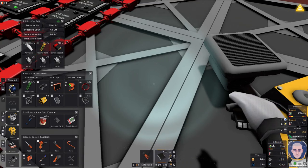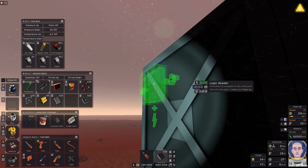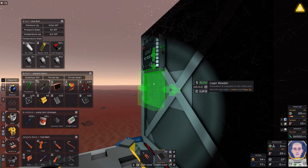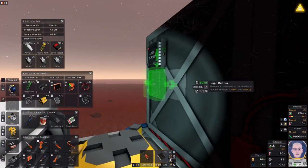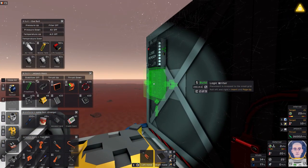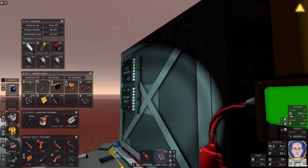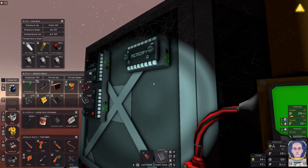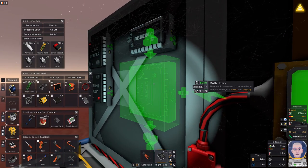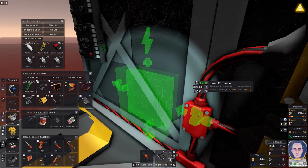So we're going to start with logic IO. We're going to go ahead and put the logic reader — we only need a logic writer because we're only writing to one item. Then we're going to need our memory so we can set the temperature — put that right there. And then we just need to compare. So this is going to be a logic compare. Now I get to have fun and connect that all up to cables.